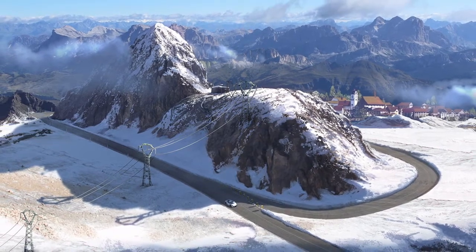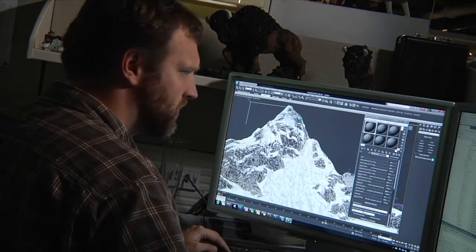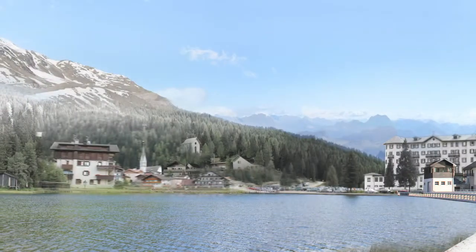Fictional tracks are a chance for us to really showcase some of the graphical tech that we have in our game. We've redone our lighting engine and this track in particular, with its very bright snow and blooming, really shows off what our graphics engine can do.